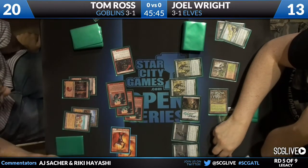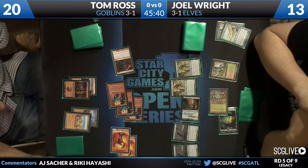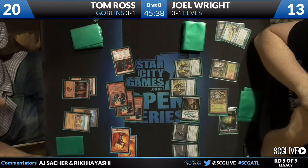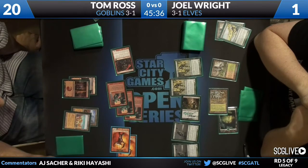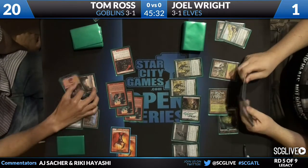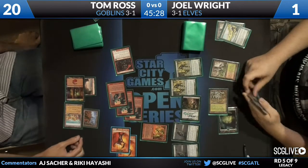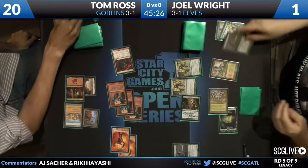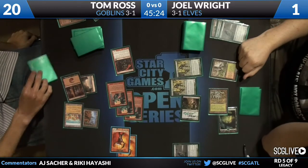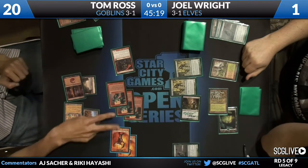This smells like a Craterhoof Behemoth. Tarfire could be lethal. You think Craterhoof — he can make five off of the Cradle. But then there's a Pyromancer and a Nettle Sentinel. That's pretty good too. Tom cycles there, possibly looking for the lethal Tarfire.